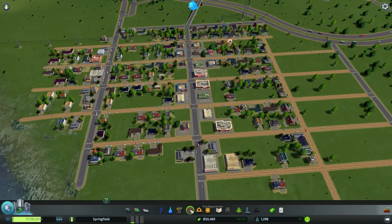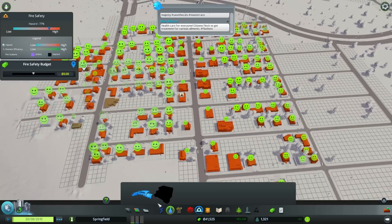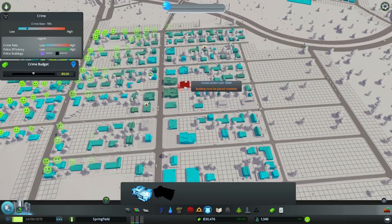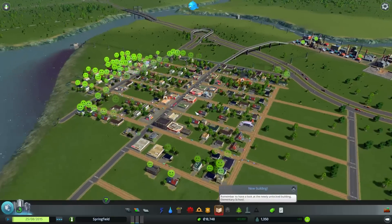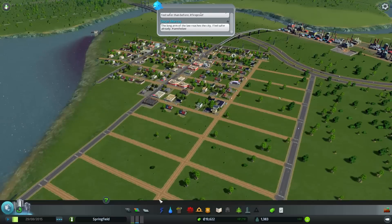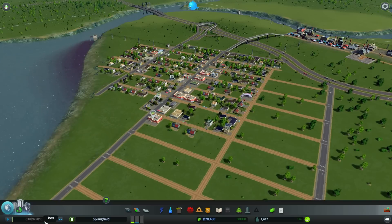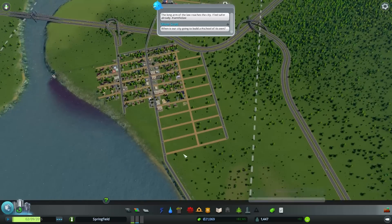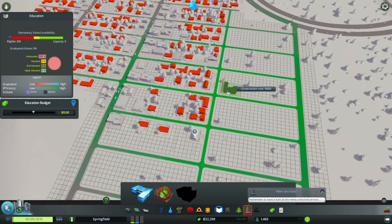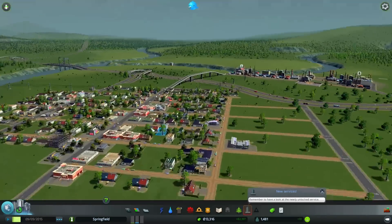We're going to start putting in our services. We'll have a clinic and a fire department somewhere here, and a police station — sweet. I still don't quite know how the income works in this game or what all the numbers mean, but I'll figure it out later. Let's put down a school here — why not. That's a pretty good foundation for a big city.